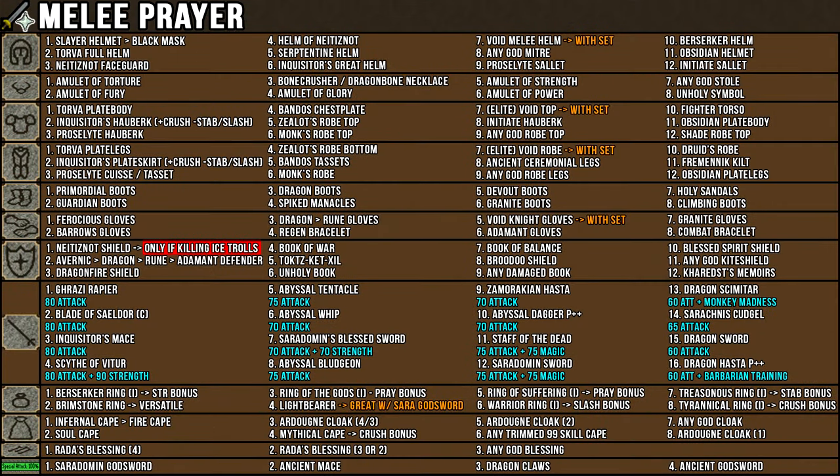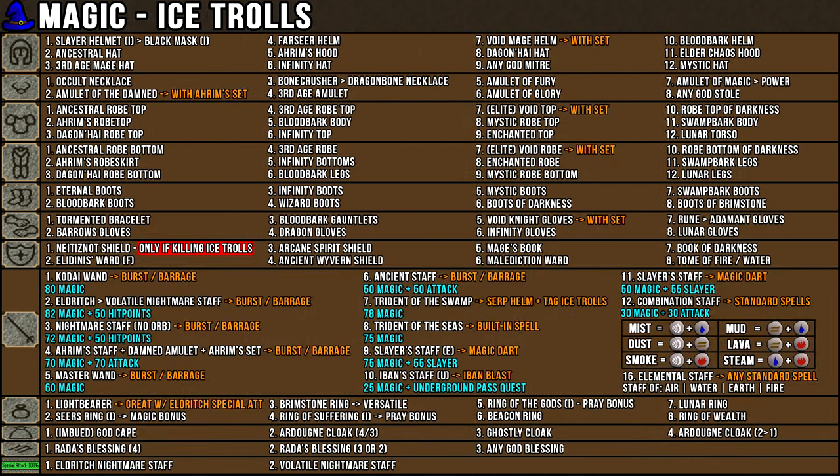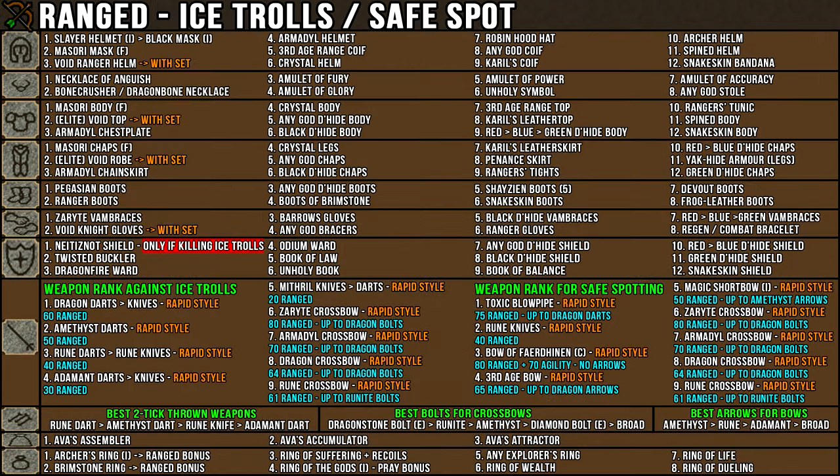Now it's time to set up your armor. This chart is for players looking to use a melee prayer setup, and I've ranked all the armor pieces from best to least best. This chart is for players looking to use a melee defense setup. This chart is for players looking to use magic — just make sure to watch out for the shield slot, as it lowers the ranged attacks of thrower trolls from 6 to 2. This chart is for players looking to use ranged — same note about the shield slot lowering thrower troll attacks from 6 to 2.